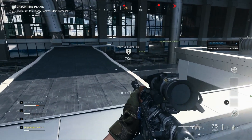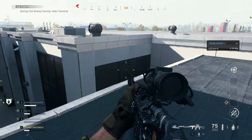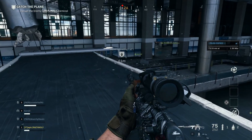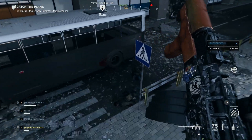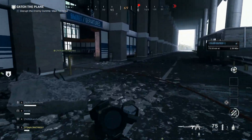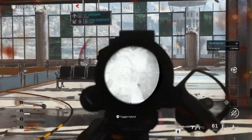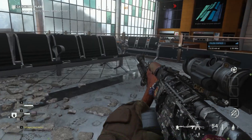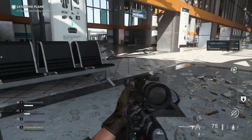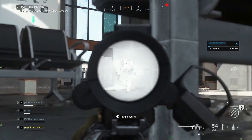Once he says it's all good and clear, follow him with your other friend — but be aware, there are enemies that can get up there. Once you walk in the door, look around and make sure there are no enemies. As you can see here, there are some enemies that he did not clear. After that, get behind these seats and lay down.